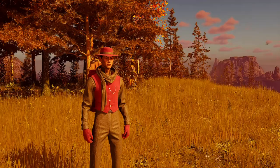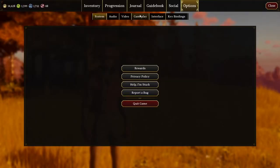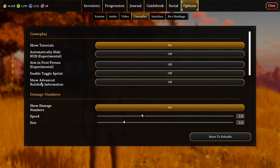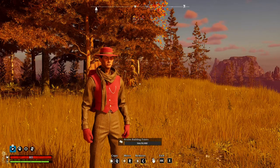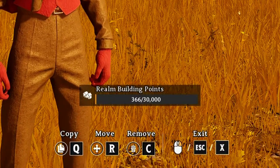You want to do a couple of things to your settings. First thing you want to do is go to your gameplay and toggle on show advanced building information. This is off by default. What this does is if you activate build mode, you'll see realm building points down at the bottom there, along with your controls.